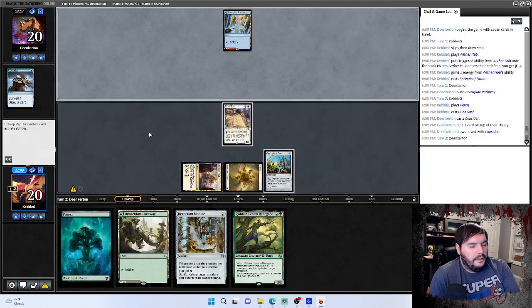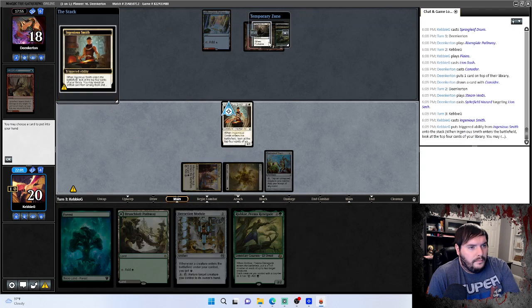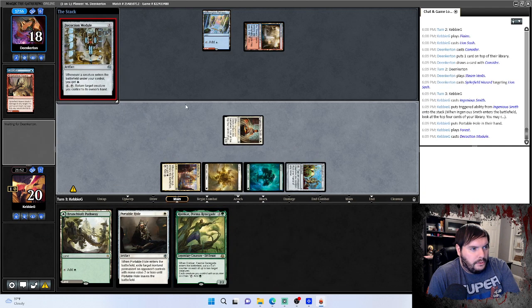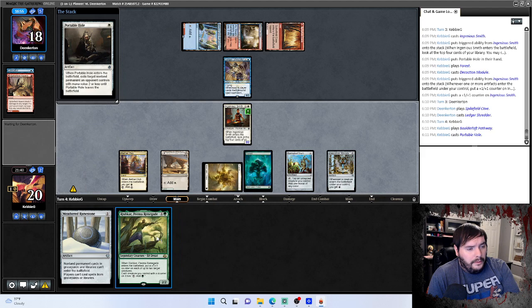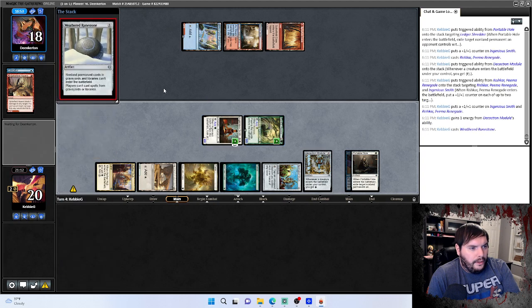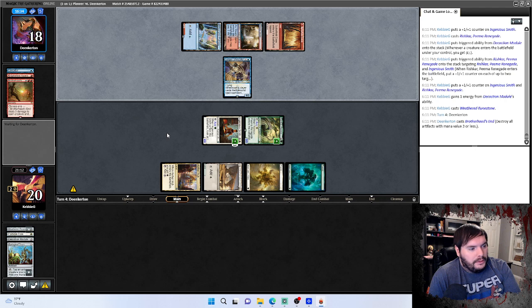He probably has a Lightning Axe in hand. Eats my thrasher with a hazard. Play Ingenious Smith, take Portable Hole, play Forest, play Module, pass the turn. We revealed that we had Portable Hole. Put that on Portable Hole, Runestone — pass the turn. We're putting up a fight for being a budget deck, we have the wrong module but we're trying. Blows up my artifacts — that sucks, we worked hard to get those.